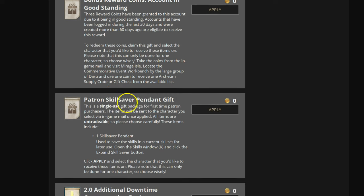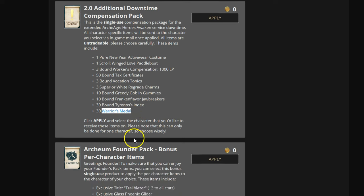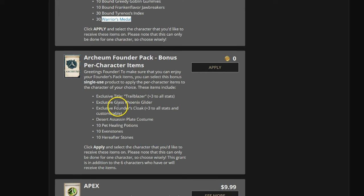There are reward coins granted for good standing, a free patron skill saver pendant, additional compensation packs, costumes, love paddle boats, bound workers comps, tax certs, vocation tunics, superior white regrade charms, greedy goblin candies, Tyree's index, and warriors metals. Here's the founder pack bonus items — still available on the account because we've never used it. You get the Trailblazer title, the Phoenix glider, a cloak costume, and some potions.